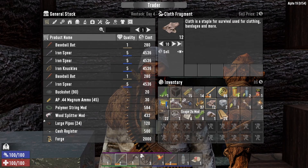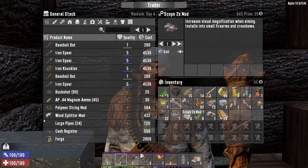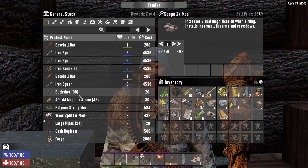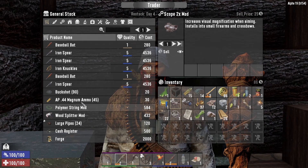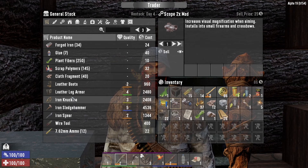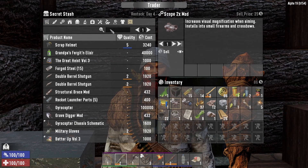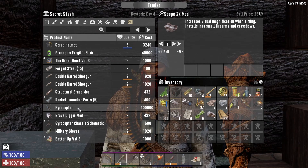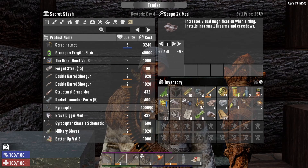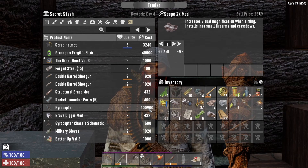I think that's it for right now. Scope mod — scope times 8 mod. That's freaking amazing. Are they worth a lot of money? Probably but not yet. So I have a whole $86. If I had $2,000 I could buy a forge. I need lots of money for that. Iron spear under $1,300. And under the secret stash — a gyrocopter. I just need $100,000. Which it's day one — I should have that by now.